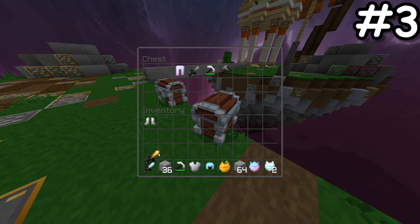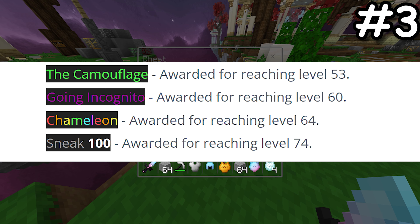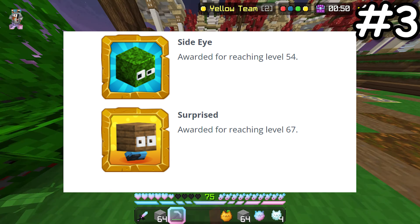The new hub titles are so cool: The Camouflaged, Going Incognito, Chameleon, and Sneak 100. Also, only two avatars were added in the new update, those being Side Eye and Surprised.